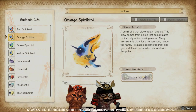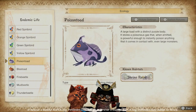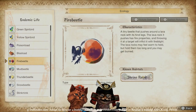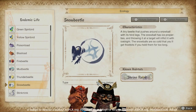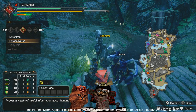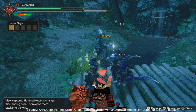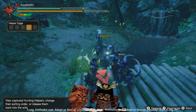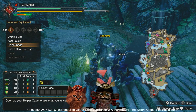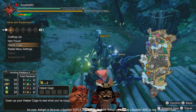These are endemic life that you can capture and then use against a monster to give them blights. We're going to cover the fire beetle, mud beetle, thunder beetle, and snow beetle. These creatures are called Hunter Helpers. In your menu under the Helper Cage you can see there are five slots, meaning you can hold five Hunter Helpers. Once you pick them up they'll show up in your inventory as usable items and you can deploy them.